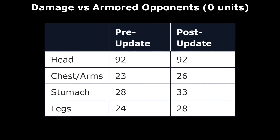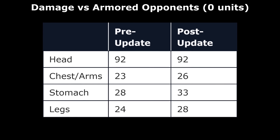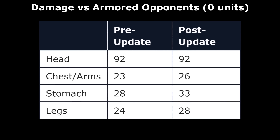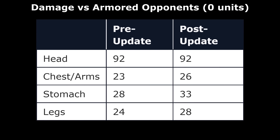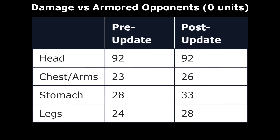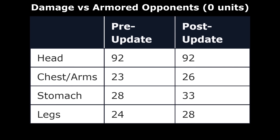Valve has been careful to keep headshot damage the same as before, and they've done this by dropping the headshot damage multiplier from 4 down to just 3.475 — a somewhat sacrilegious change, but one that was needed to prevent the M4A1S from becoming a one-hit kill against helmeted enemies, which definitely would have made it desirable over the M4A4.